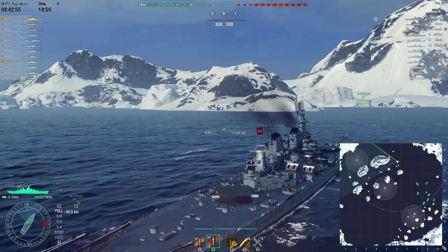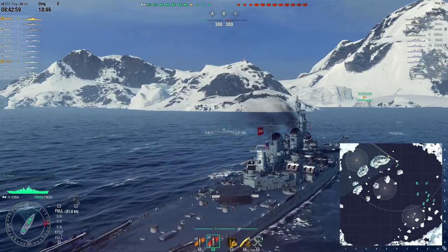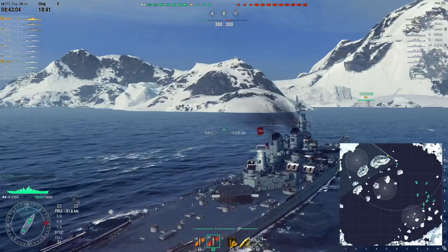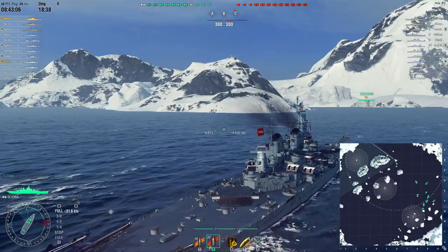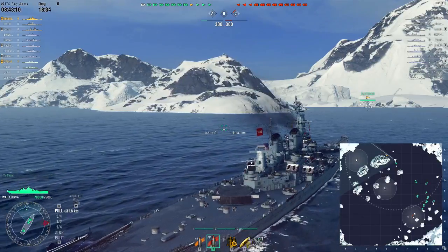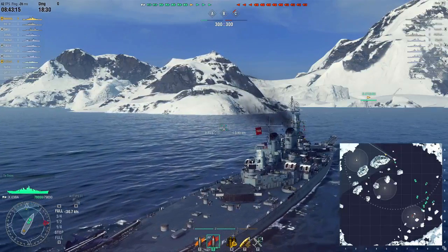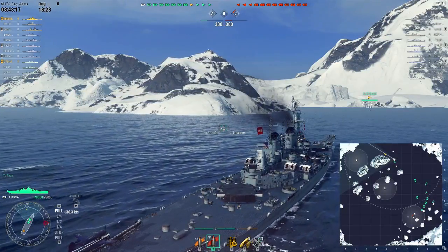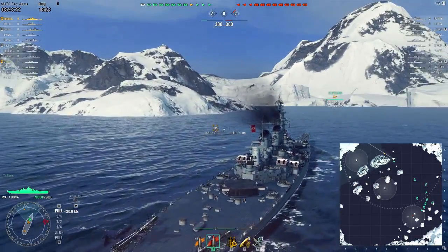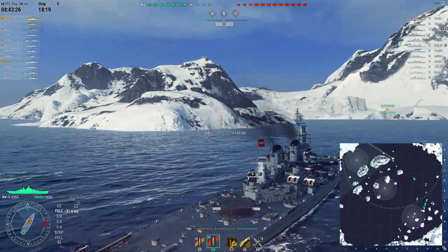I have premium repair and also the premium for repairing the ship completely with its HP. I don't go with the spotter plane too much because I have great AA and great range already. I just use the attack fighter on the bottom, just for the fact of breaking up the torp bombers if needed. I don't really need it, but if I go versus a Taiho or a Hakuryu, I will need it — so that's where it comes into play.